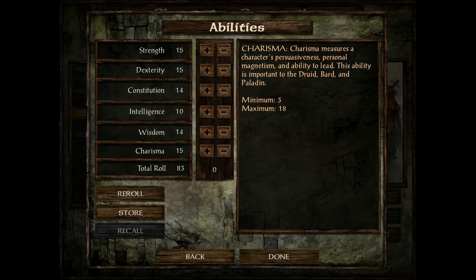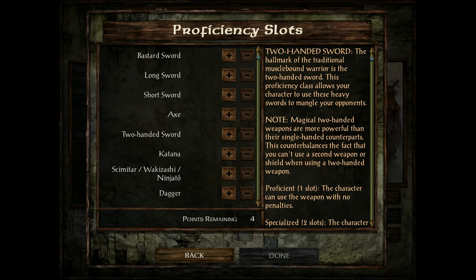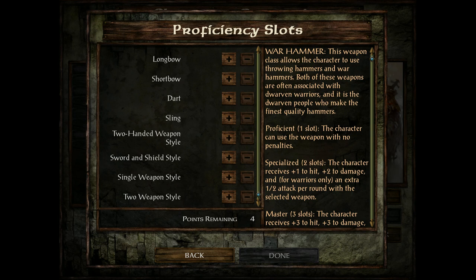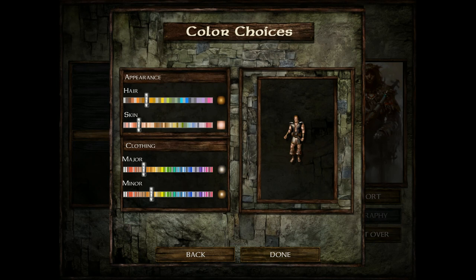My advice on rolling stats is simple: look at the total number — if it gets above 80 or so, use the minus keys to redistribute the stat points to where you need them for your character. For a fighter, for instance, prioritize Strength, and if you roll an 18/100 that's great. That's my advice on character rolls. Next up is your proficiency slots — how proficient you are in weapons. More proficiency means more damage and bonuses with certain weapons or styles. Pick the weapon and weapon style you're most comfortable with.